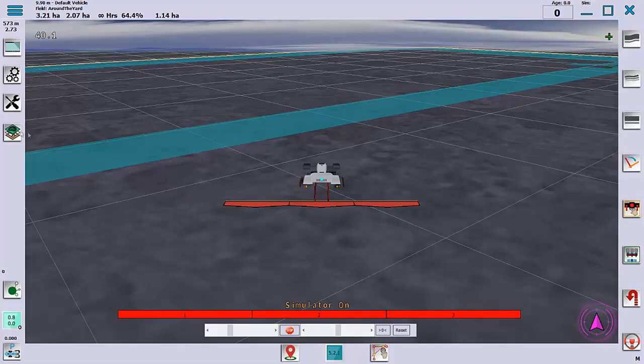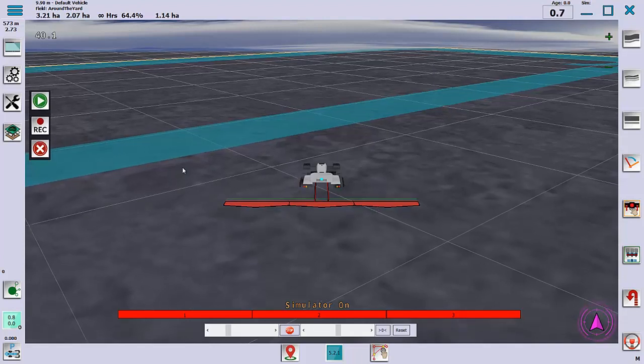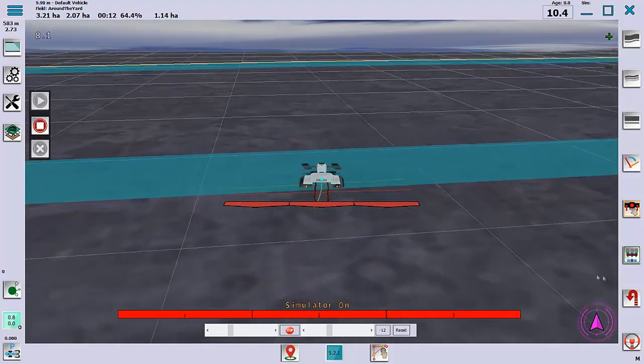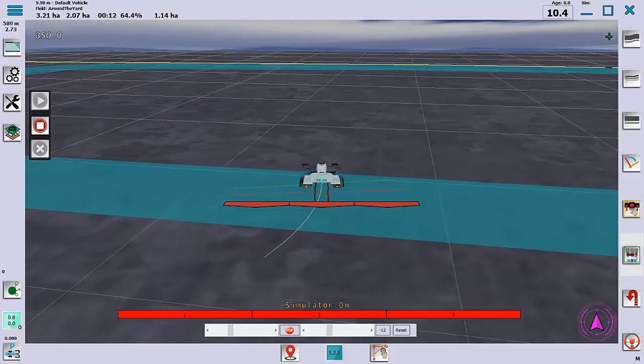For recorded path, first bring up the recorded path menu and start driving. Hit record and do whatever you want to do.